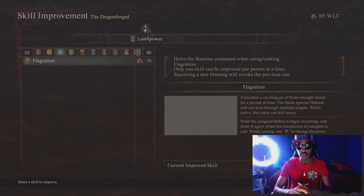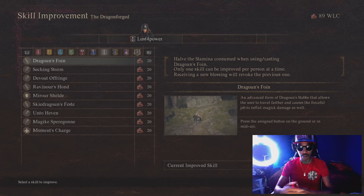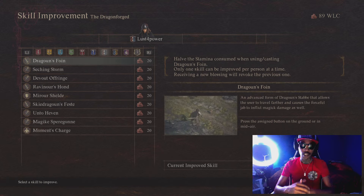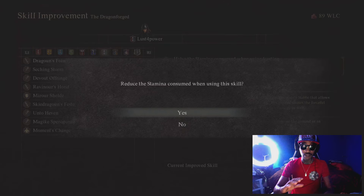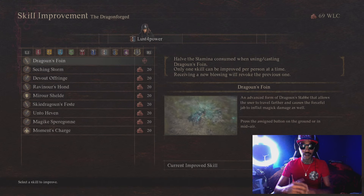Lastly we have Improved Skills. You can only choose one skill for your main class, and what this does is basically halve the stamina used when using or casting that skill, allowing you to use it twice as much. So if you have a skill that uses tons of stamina but does major damage, you'll want to improve that skill. The skill I chose is Dragon's Falling because I use it all the time with the Mystic Spear Hand. You might also consider the Mystic Spear Hand charge beam, which does a lot of damage but uses tons of stamina.